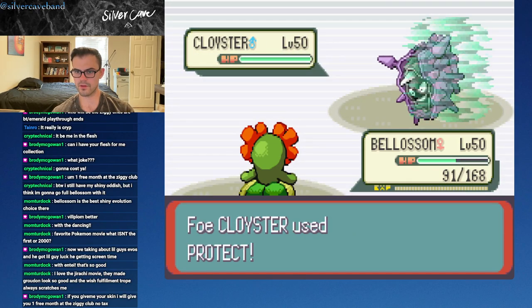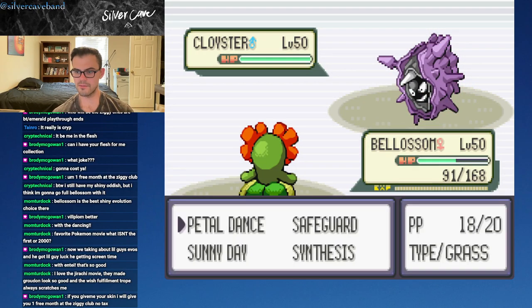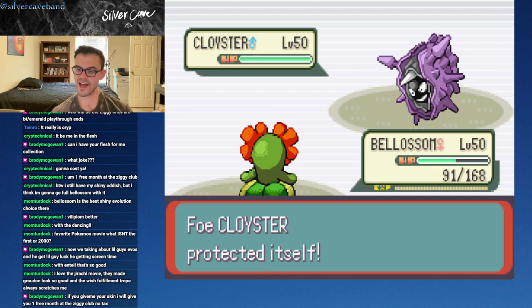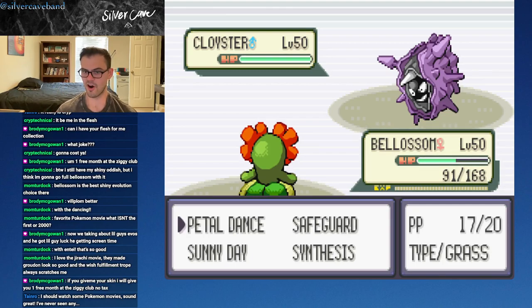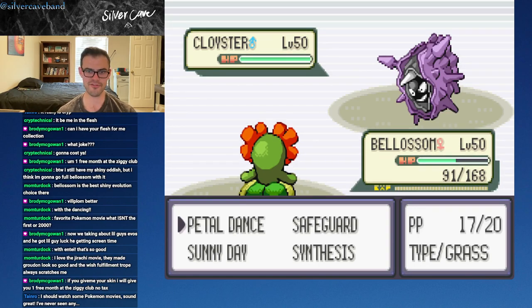We're gonna stay in. Oh, that's fine - we can deal with that. Oh, the Double Protect - that's annoying. Wow, that actually blocks the confusion from happening. That is so interesting - because Cloyster used Protect on our last turn of Petal Dance, and we actually didn't get confused from that round of Petal Dance. That's a cool little fun fact. Love that.